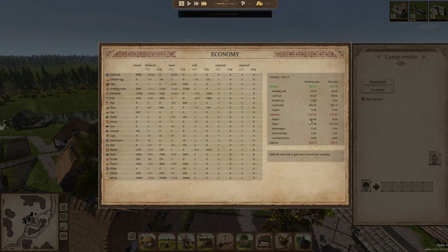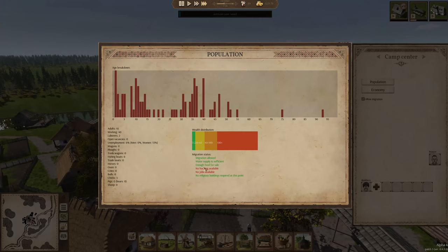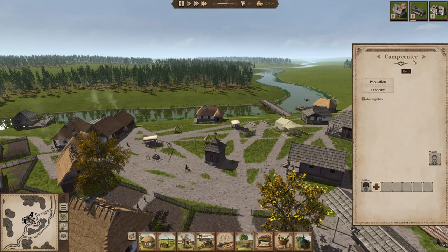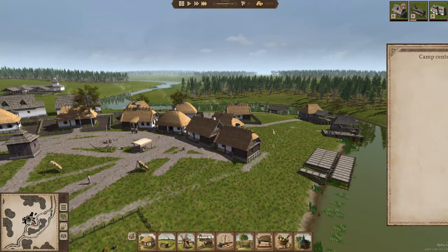Let's take a look at the town center and the economy — spent, production expenses. Let's look at the population, see if we can play with migratory. No houses available, no jobs available. Build a town hall and gain more control of your kind. Probably to do the taxes and things like that, you have to have the town hall, because I need to up taxes or something to get to where I'm making some money for the town.